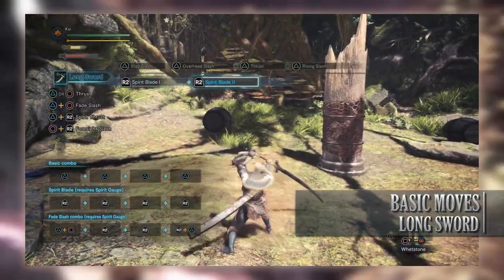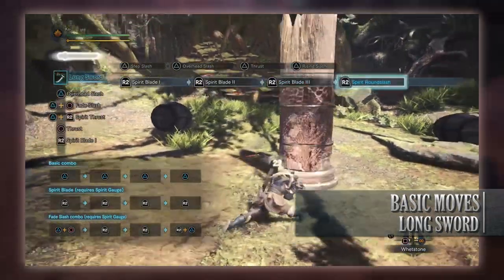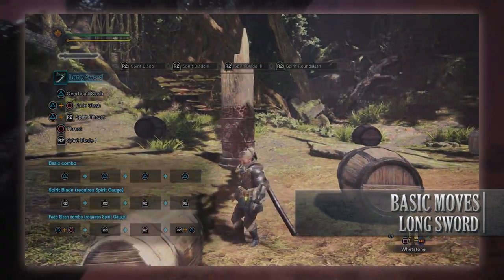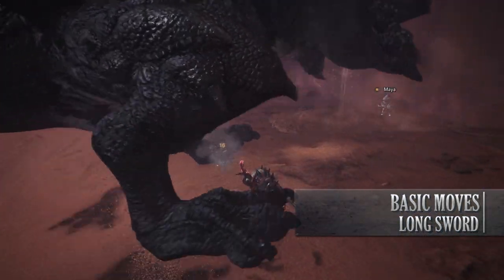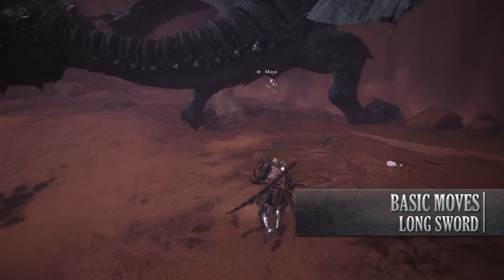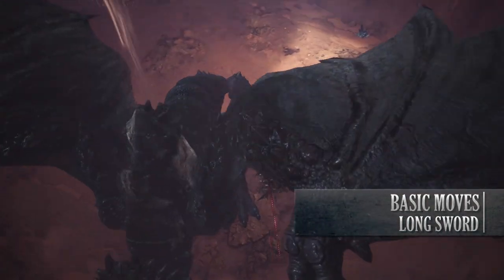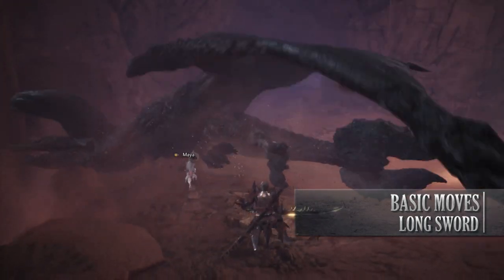Whilst the easiest way to perform the Spirit Round Slash is to press R2 a fourth time after Spirit Blade 3, there are other ways to achieve this. Nonetheless, trying to land this is very important, as this will upgrade your Spirit Gauge. You can also go into the Spirit Round Slash through other means.